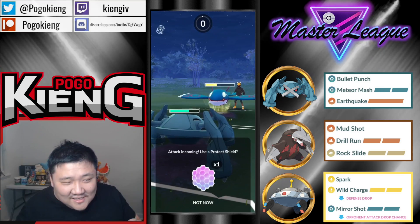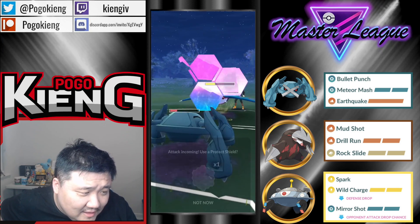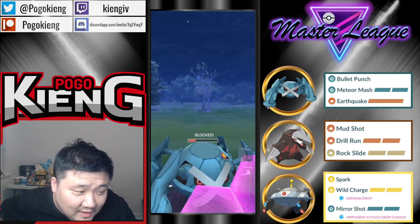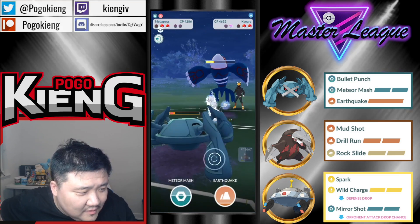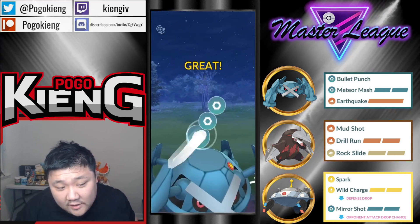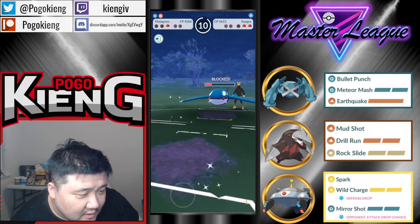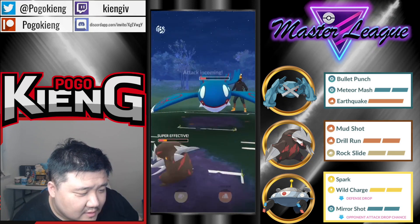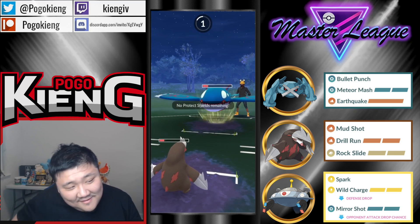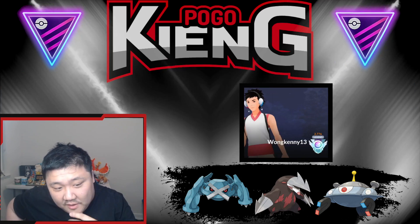I was like, if this is classic it's for sure a Kyogre in the back. Needs to get to two. Oh man — I did try to deny there. I think that's the right play, but honestly one more Waterfall would have KO'd anyways. There's no way they're gonna get to the charge move in time. That's rough. That's also why Magnezone is better than Melmetal — because it has a better matchup versus Kyogre.